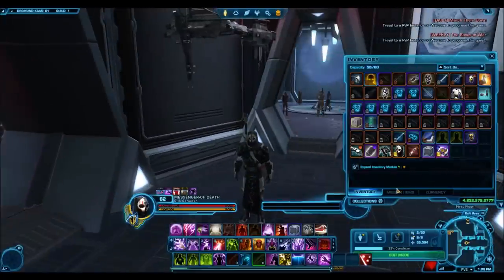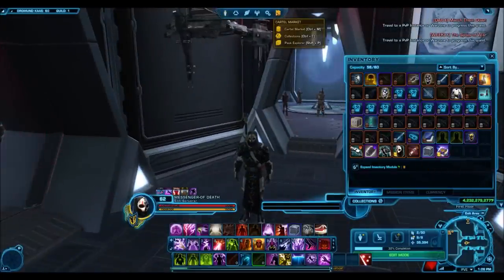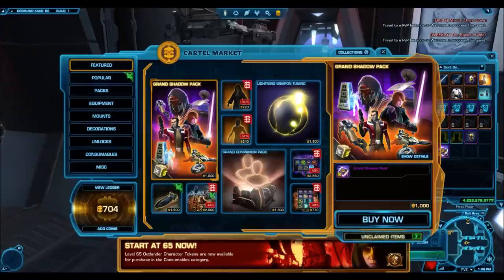Now that we've gotten that out of the way, as you guys can see I do have 10 grand shadow packs available in my inventory because those are the new big sale — 1,000 cartel coins only for this weekend.